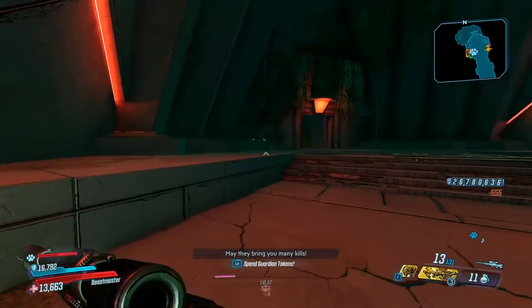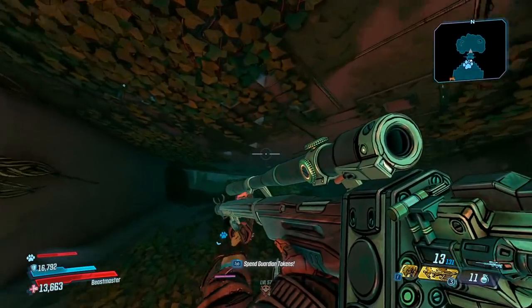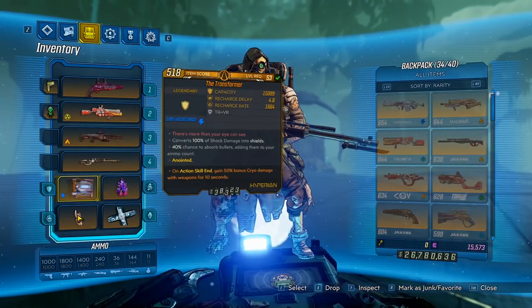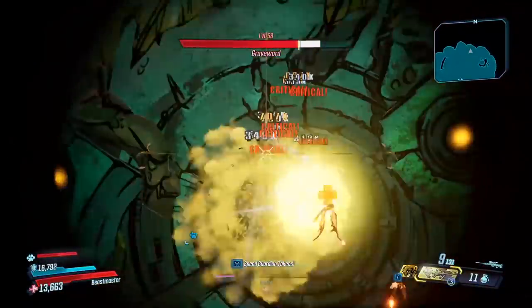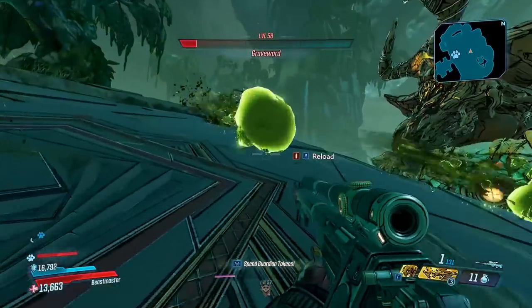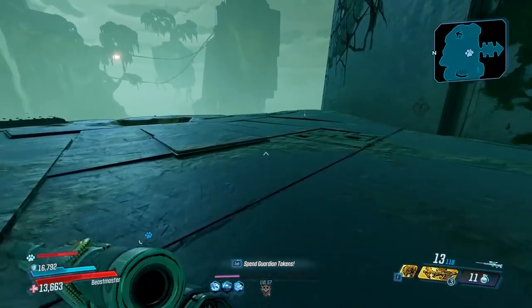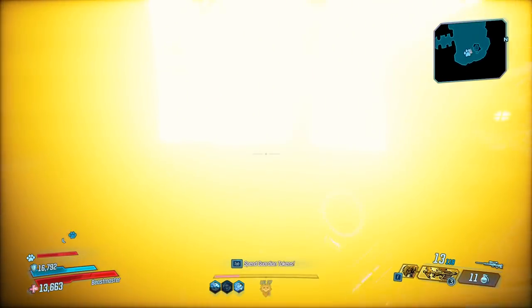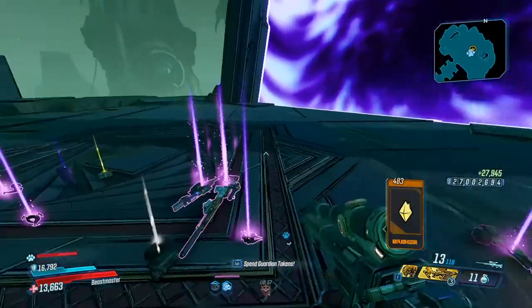Moving on to bosses — the Skull Masher does really well against bosses. Graveward is probably the best example to use here. Let me make sure I'm using the correct anointments — yes I am. It majorly depends on your anointments though. This thing kicks like a horse and it is so hard to keep on target, but once it does, it deals really solid damage to Graveward. I've got mine with 100% on action skill kill anointment, and it does the same damage as the Wedding Invitation — even more sometimes.